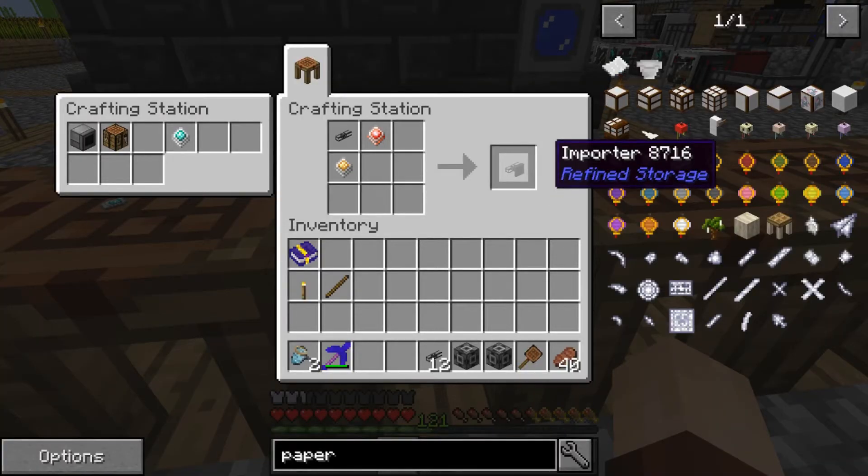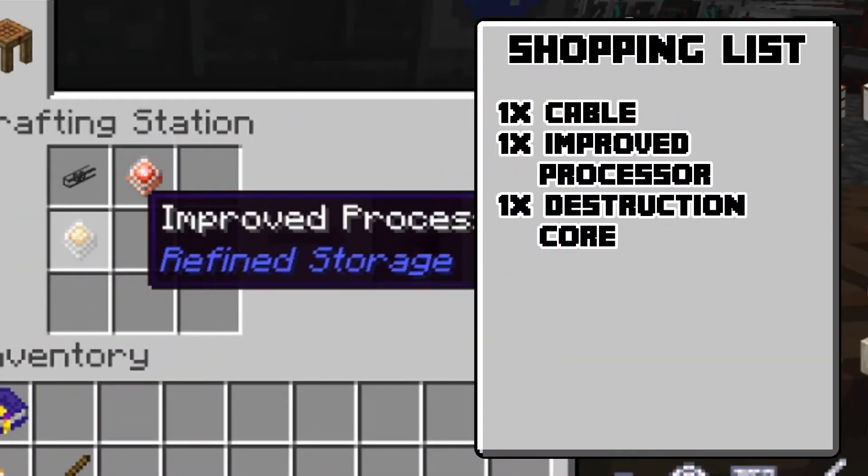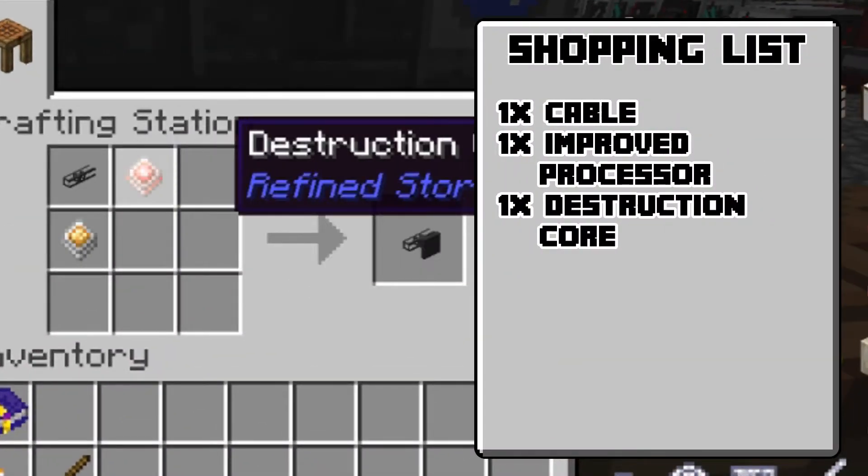We're also going to need an importer — there's an exporter as well, and we'll get to that in a future episode. But for now we need this importer to move items from whatever container into the pipes and into the system. To get the importer you're going to need one cable, one improved processor, and a destruction core.